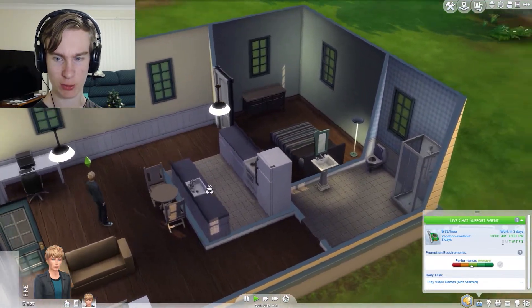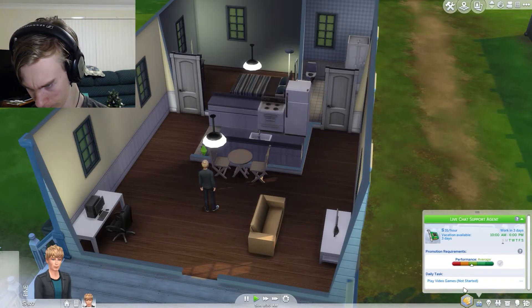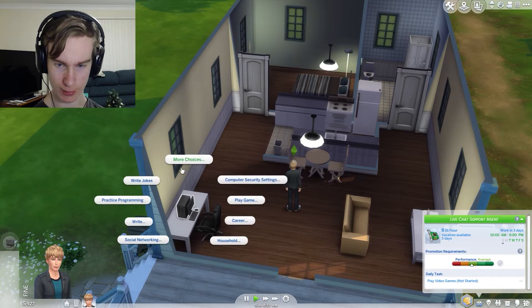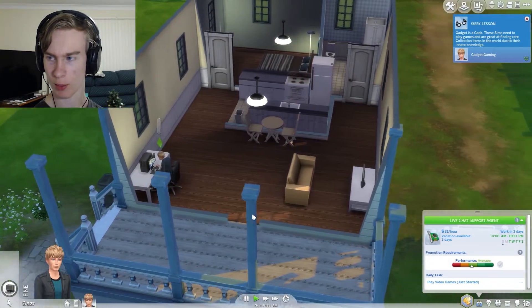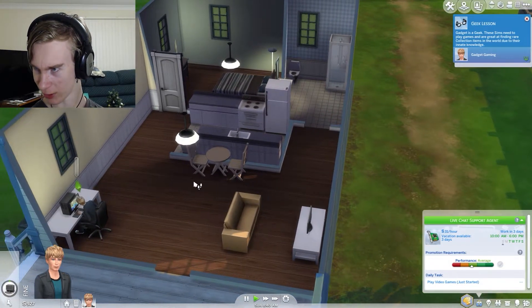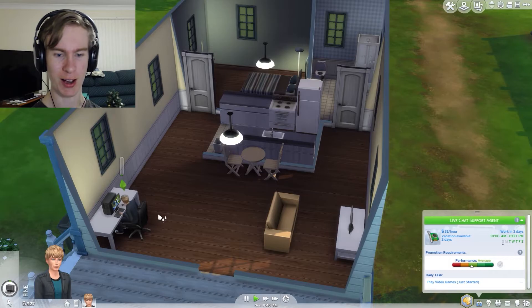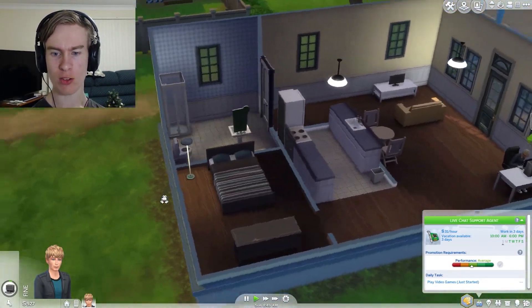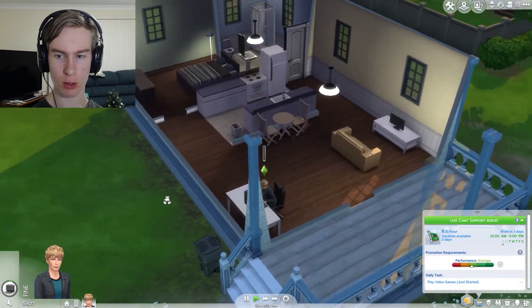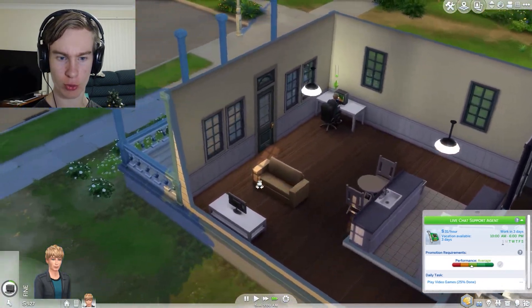Alright Gadget, go around your day, do whatever you want to do. What do I need to do for my career? Play a video game — I can do that. Let's play Sims forever. We'll speed that up. Gadget is a geek — these Sims need to play games. Acquired the video game skill. Nice! I'm liking this — it's a good little house, nice and modest. We've got people walking by the street, that's nice.